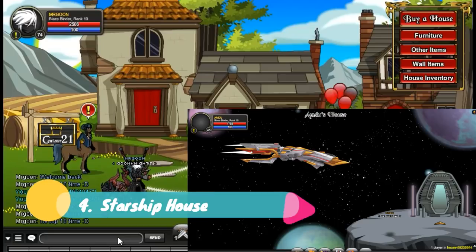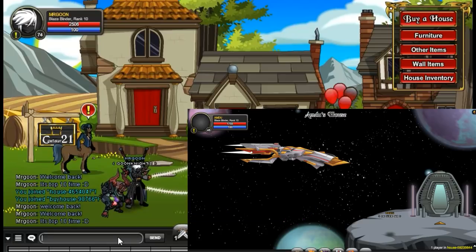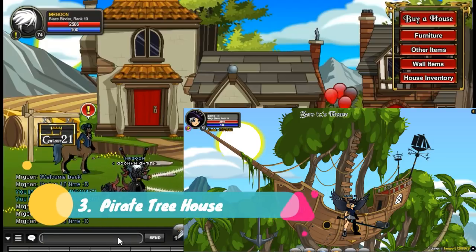At number 4 we have got the Starship house. This one requires you to gather 100 scrap metal and it's available from Dreadspace. You can join along there and you'll be able to get this lovely version of the house.